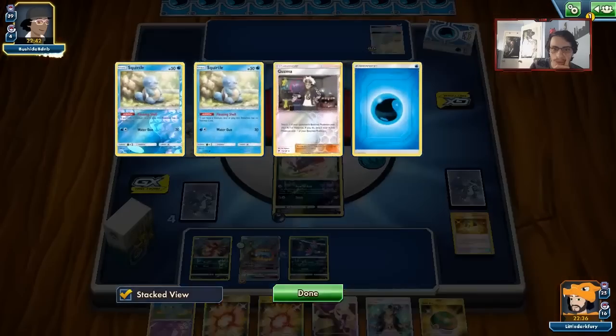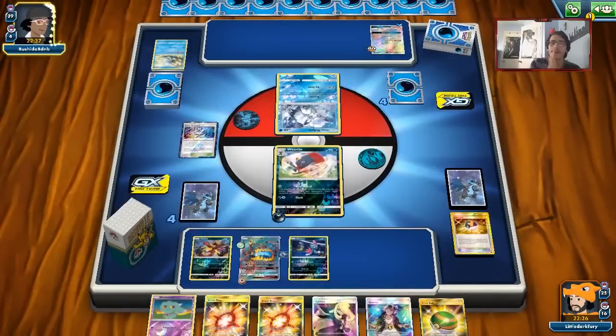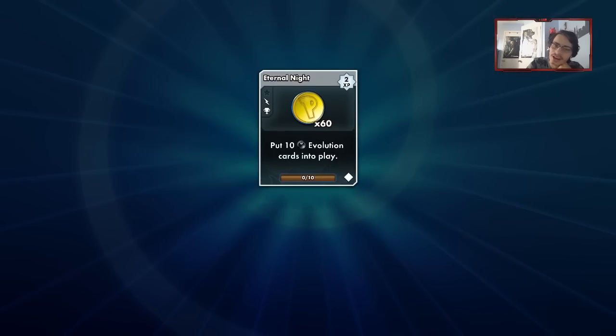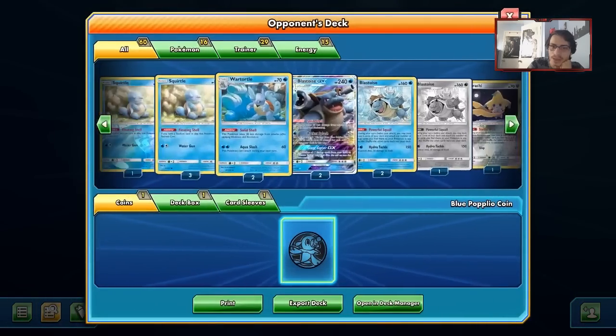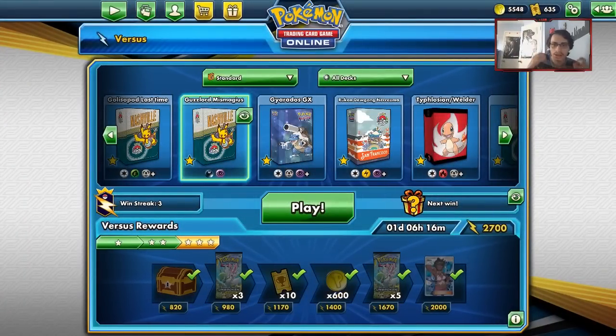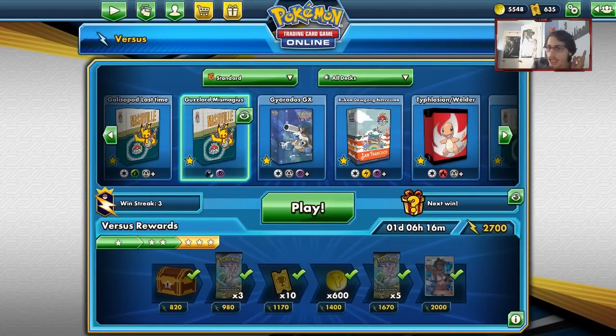We still needed to use Guzzlord in this video at least once. They conceded! There's not much they really could have done — Lele would knock out the Weavile, and there was no way they could bench a Squirtle that entire game. Any deck that uses heavy ability-based Pokemon is what Weavile wants to see. I am not going to lie — I am going to miss Rule of Evil quite a bit. Rule of Evil is just an insane attack.